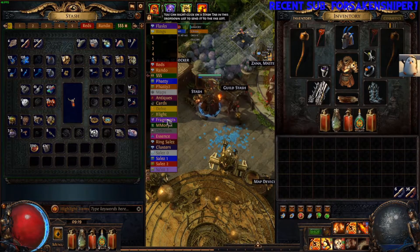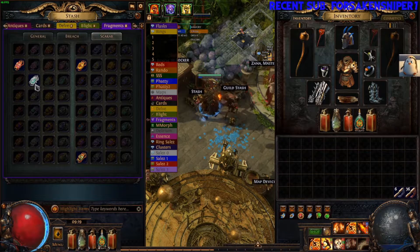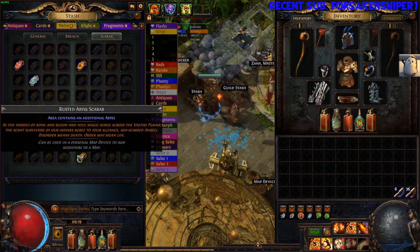So add that to the list — what do we got for it? Fragments. Look at that — I got Parandis, polish, I got the polish torment scarab, rusted reliquary, and now the abyss scarab. Good stuff.